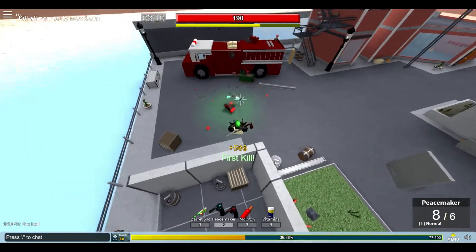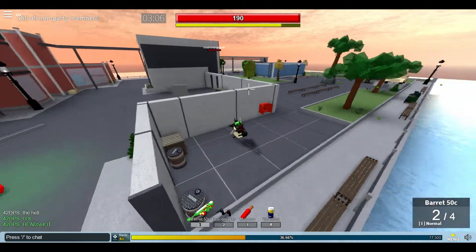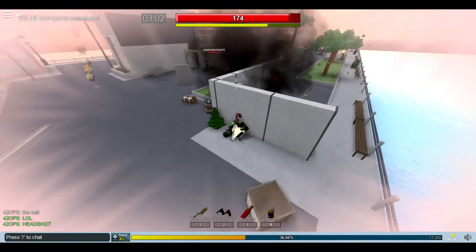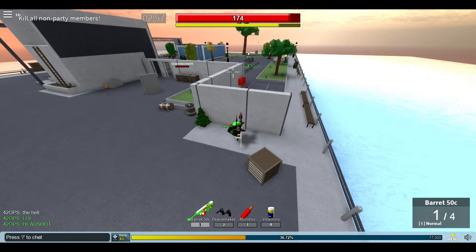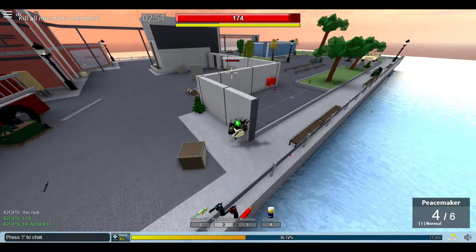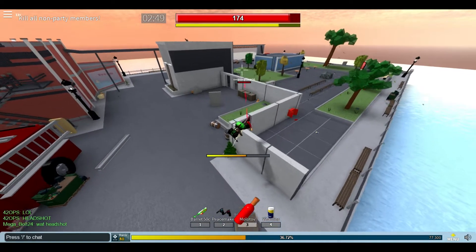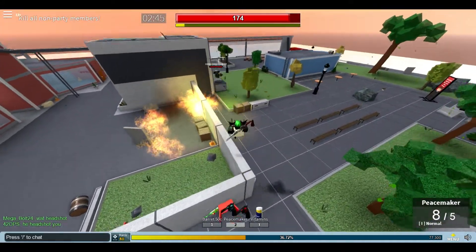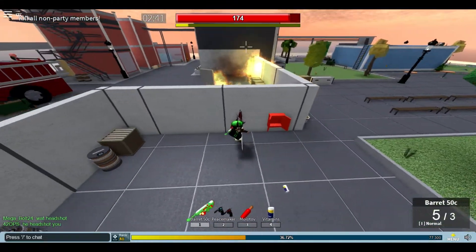I have to watch out for this guy. The animations for headshots are new — the head just completely disappears. I took like no damage from that explosive and it was pretty close to me. Just going to wipe out this team. It takes forever to reload too, but at least they didn't nerf the bullets per clip or the damage per bullet.